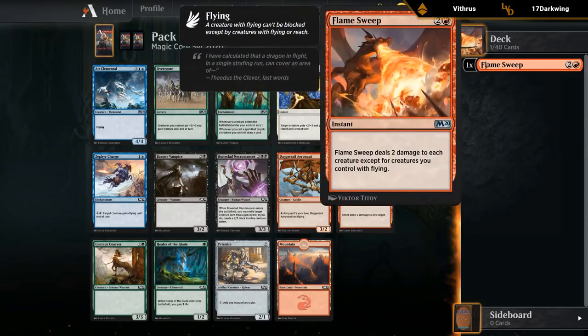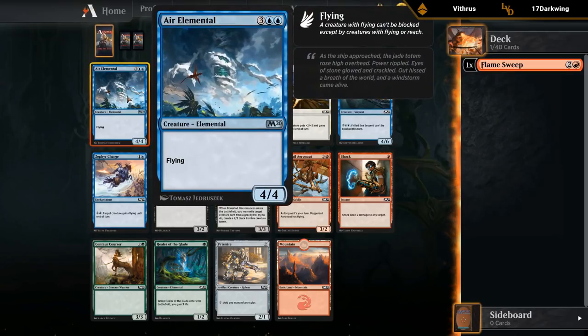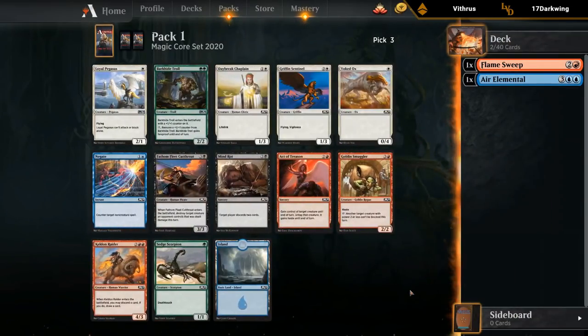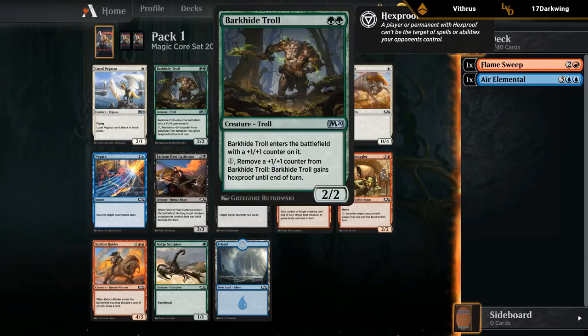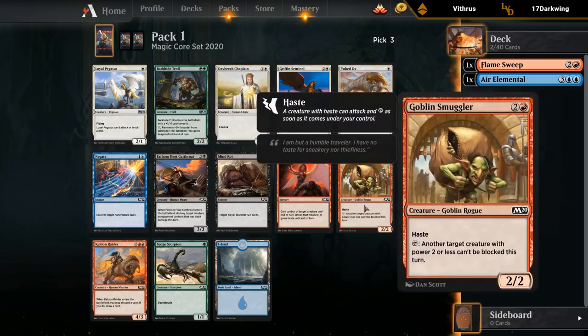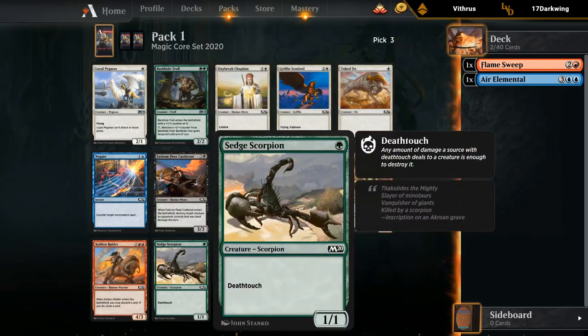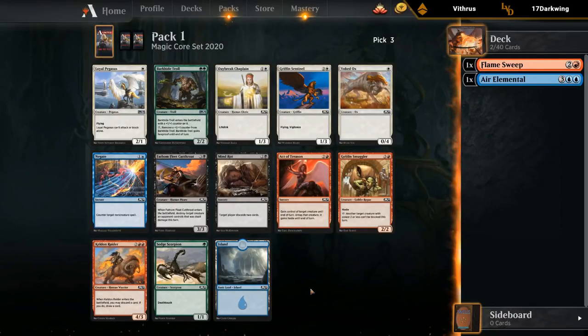For pack 1, pick 3, the most individually powerful cards are Loyal Pegasus for an aggressive deck, the Troll if we're heavy green, and the Smuggler as an excellent evasive creature in red. The cards I'm looking at are Smuggler, Troll, and Pegasus.